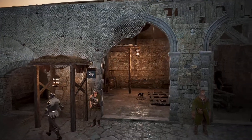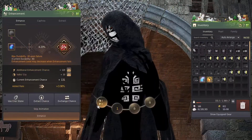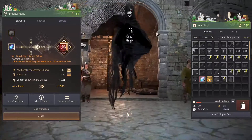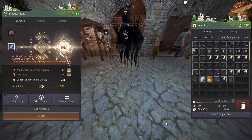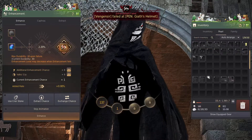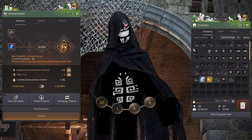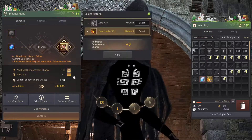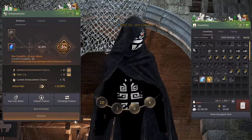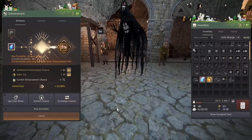131 stack — we're gonna push the stack up. It's either gonna go, or we're gonna increase our stack. We start with the next biggest, which is 60, and we're gonna do a Valks Cry. We don't have Cron stones, but we're gonna push this stack from 60 or 71 on up.